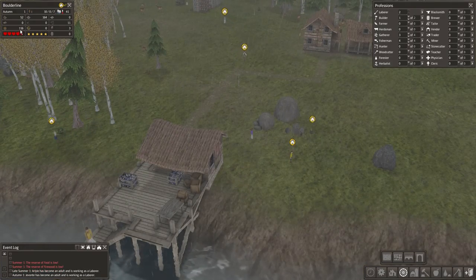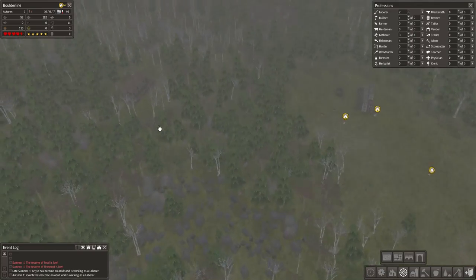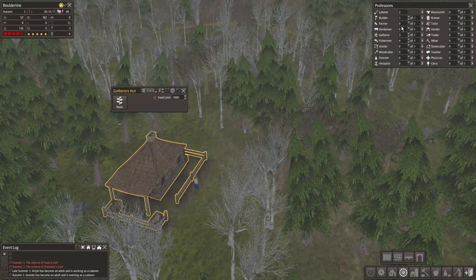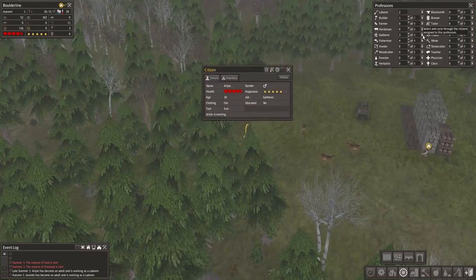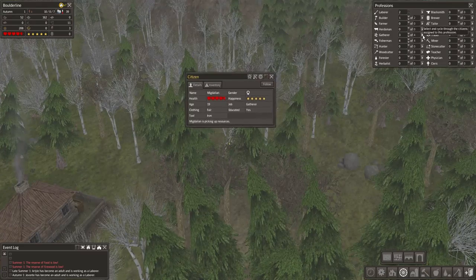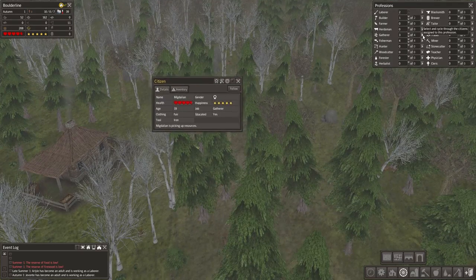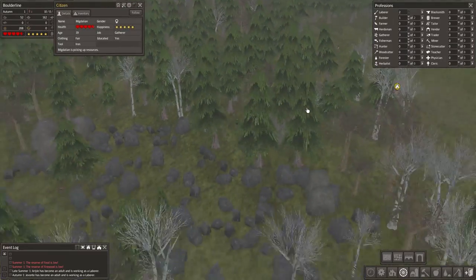So it seems that we've narrowly avoided starvation. We've got 116 stored food now, thanks to both our fishing dock and over here the gatherers hut. Let's look at our gatherers and see what they're up to. We can see that we've got three people working on the task right now. Our Lyle is currently working, bringing some food back in, and we've got Gilbert as well as our 19-year-old Migdalian.